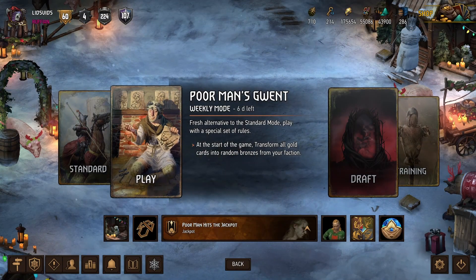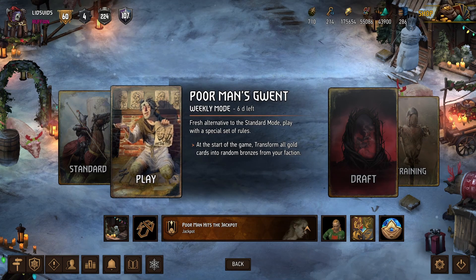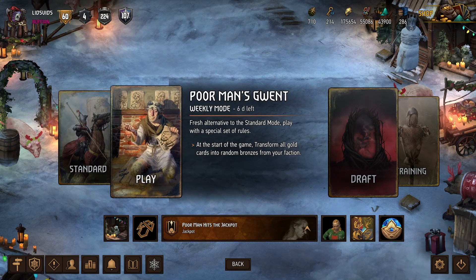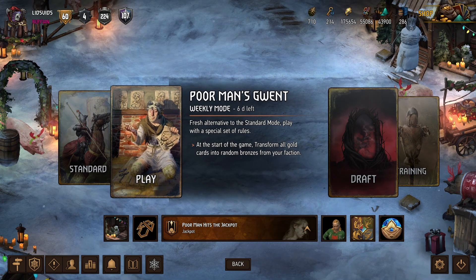So there's a look at a Syndicate deck for the new Poor Man's Gwent seasonal event. If you liked the video, make sure to hit the like and subscribe button and leave a comment down below letting me know which other cards, archetypes, and factions we should experiment with next. Take a look at our Poor Man's Gwent playlist to see previous decks that we've used in this event as well. Thank you all for watching and I'll catch you next time.